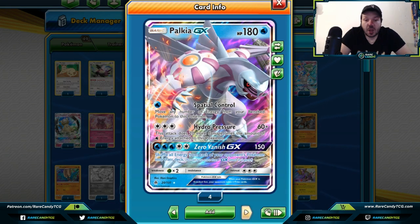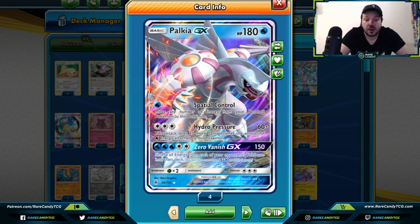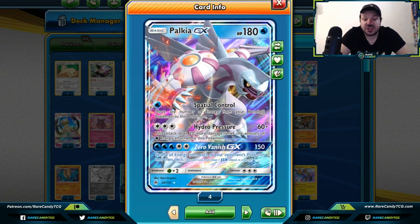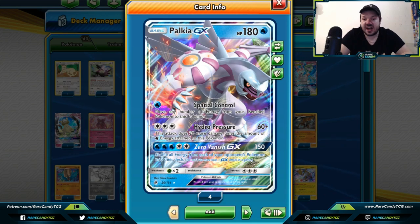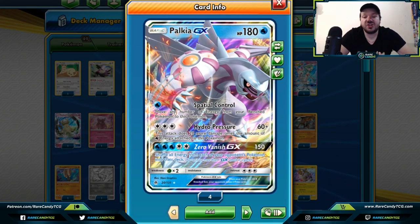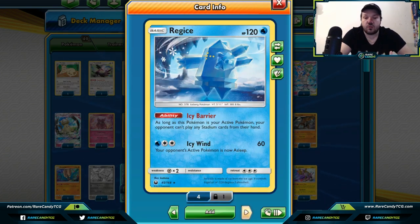Palkia GX — similar to Dialga GX, there's a water type and a dragon type version. We want to use this for Zero Vanish GX, which shuffles all energy from each of your opponent's Pokemon into their deck. With decks like Pikachu & Zekrom having upwards of nine or ten energies in play, or a Blacephalon deck ready for a big knockout after three Beast Rings, Palkia GX is a great way to shuffle all those energies back in. Regice — as long as it's your active, your opponent can't play any stadium cards from their hand, locking in your own strong stadium like Shrine of Punishment or Life Forest Prism Star.